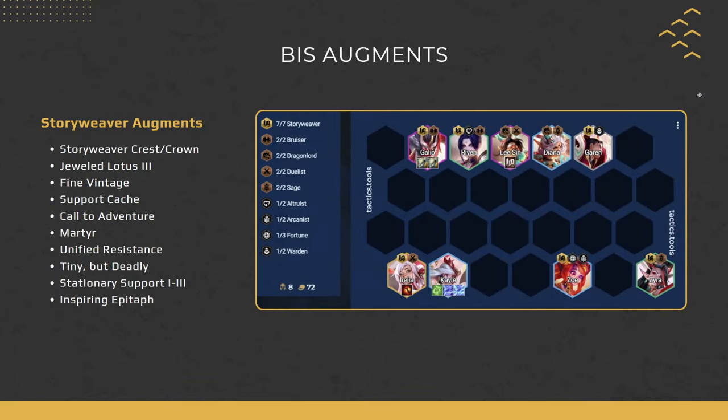Best augments for Storyweaver Kale: you definitely need either a Crest or a Crown. Jeweled Lotus, Unified Resistance, Tiny but Deadly, Inspiring Epitaph are all good. Fine Vintage is very good — just imagine Kale as a unit and buff her with Chalices, Zeke's, and Aegis. Call to Adventure is great if you have a really good Storyweaver start. Martyr and any combat augment to boost your Kale's power will help you perform even better.